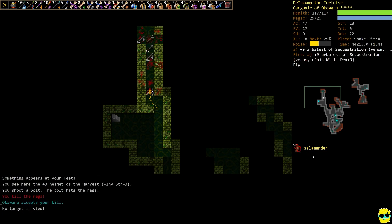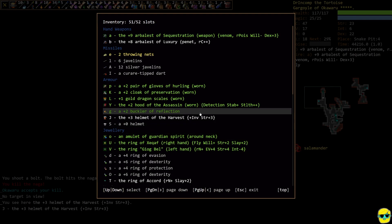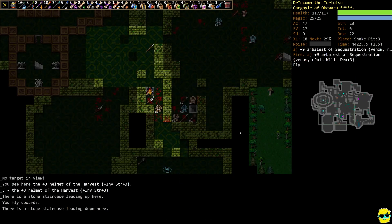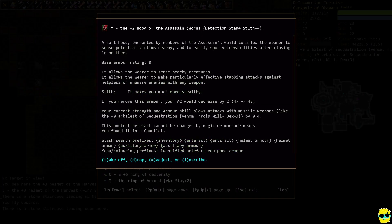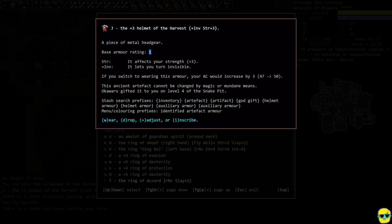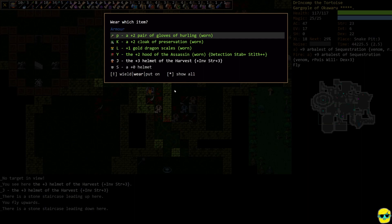We got some Okawaru armor — he gave us a helmet. Interesting. We're currently wearing the hood of the assassin, which gives us stealth, stab, and detection. We're really wearing it just for the detection — and maybe that's why it's bugging out about the salamander, because of the detection. Going up the steps to check this out: right now we're wearing a hood which gives no base armor rating and nothing else.